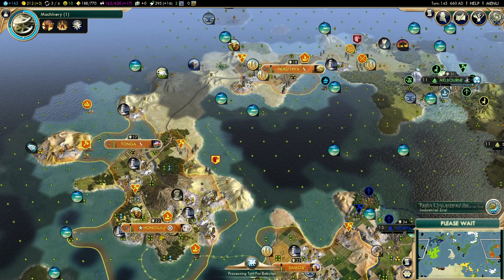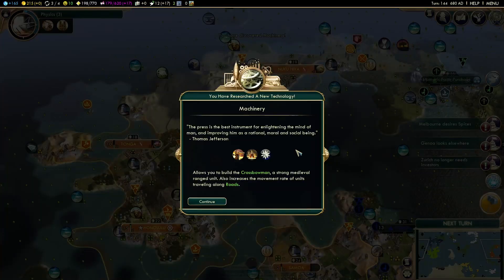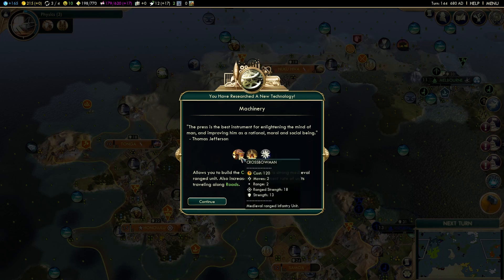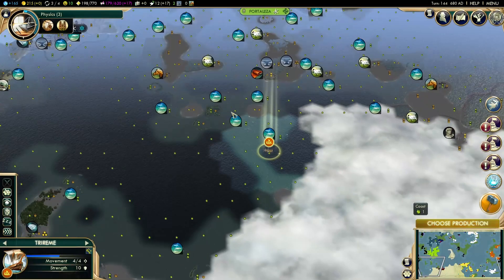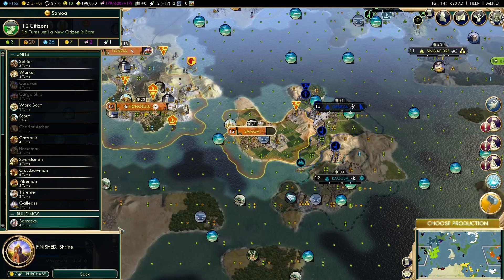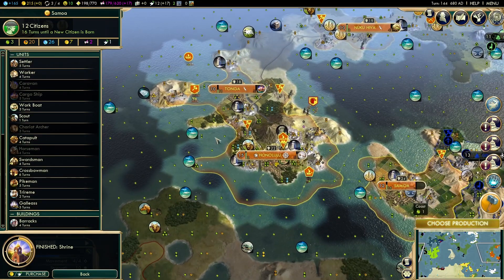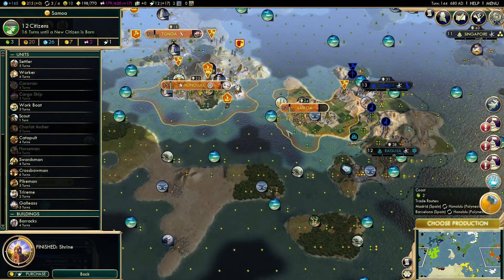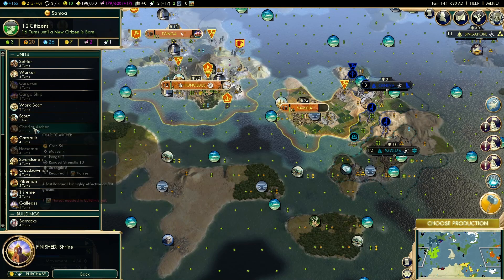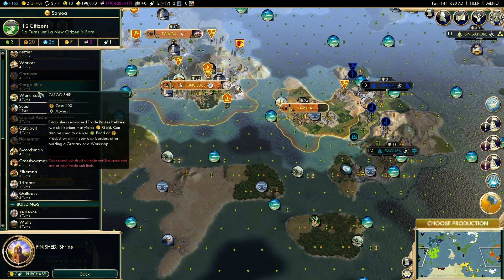We get Machinery! A pair has entered the Industrial Era — I wonder who. 'The press is the best instrument for enlightening the mind of man and improving him as a rational, moral, and social being.' Faster movement and roads — good things. Quick check on production — the shrine is queued. No more serious sources available to us yet.